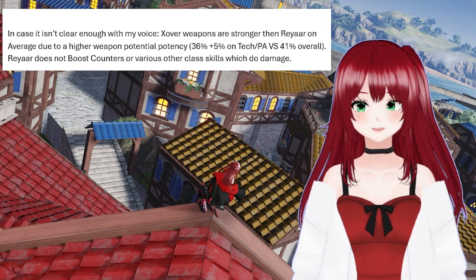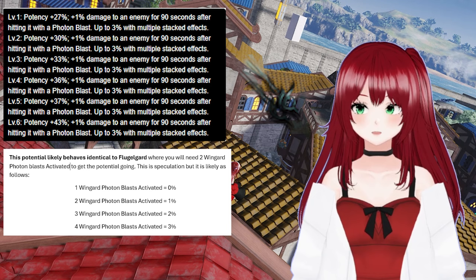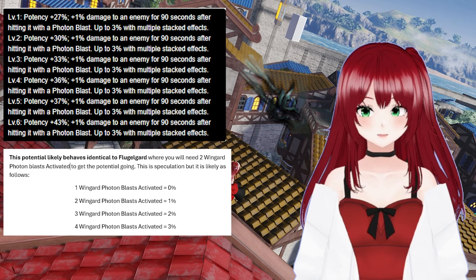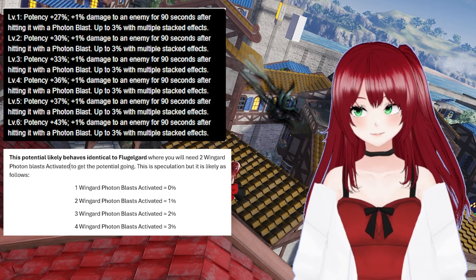This brings us to high-end weapons. Currently, there is only one: the 11-star weapon series Wingard. Wingard has a base attack of 1114 and the weapon potential Eruption Unit has 43% potency and allows you to deal 1% more damage to enemies after using a photon blast. This effect can be stacked for up to 3% more damage with other Wingard photon blasts from different players. Overall, the Wingard weapon series is the strongest weapon you can get, however it comes at the cost of being about as rare as a Flugugard weapon. Despite Wingard's strengths, it is rather difficult or expensive to obtain, making either Zover or Rayar the better option for most players to aim for. That's essentially all for weapons.